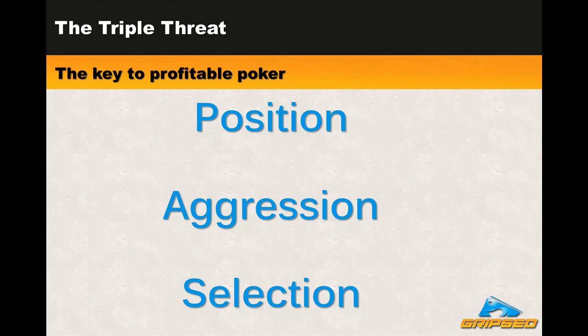Finally, we have the third element of the triple threat: selection. This concept refers to being selective in terms of which hands you play. You can't just play any two suited cards, any pair, or any face cards in every situation. Some hands will be very profitable in some situations and will be big money losers in other situations. It's important to know which situations are profitable for which types of hands. Your cards are the least important element of your decisions at the poker table. However, they are still an important element. By combining this three-pronged attack, you will be a force to be feared at the poker tables and your opponents will always be left guessing as to what you're up to.